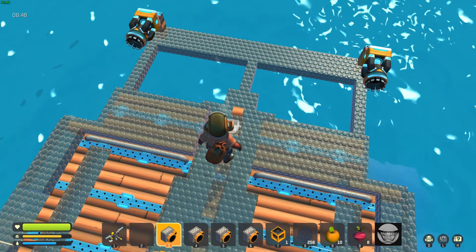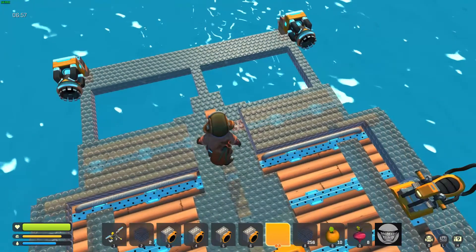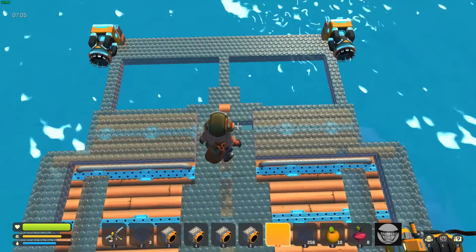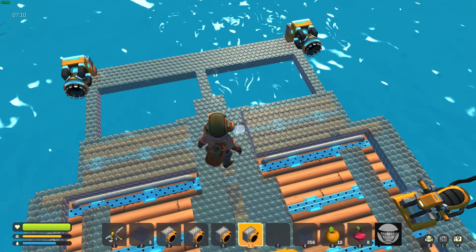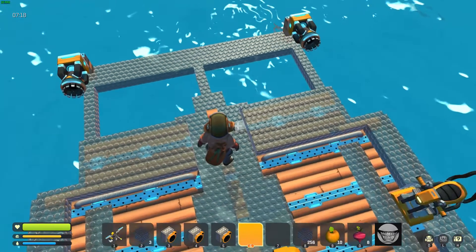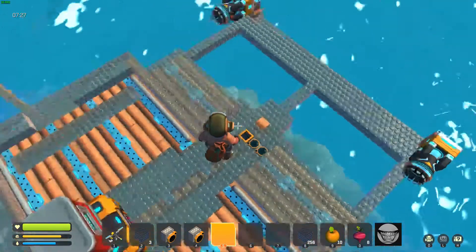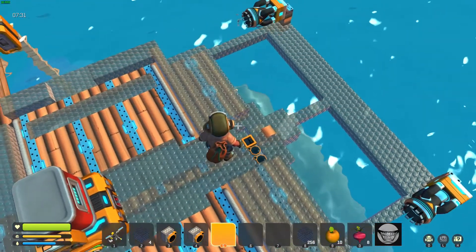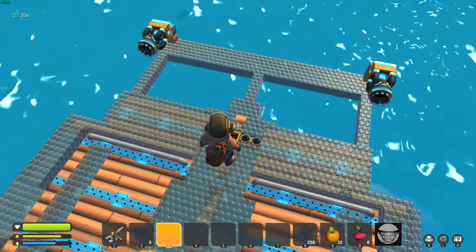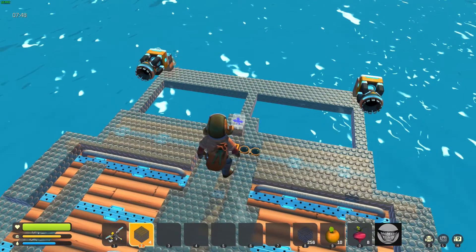I'm going to build a box around this to make the helm or the bridge. I'm going to put the logic block right in the middle, and on each side of it I'm going to put two sensors — they're level one sensors. You want them facing up, flush with the deck. Four sensors: two on each side of the logic gate. The outside ones are going to control the steering, the inside ones are going to control when the thrusters are on and off.